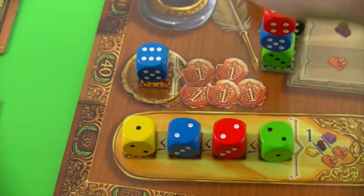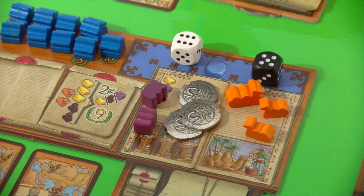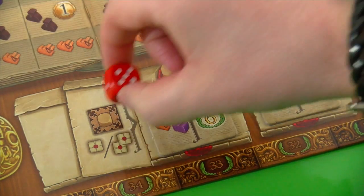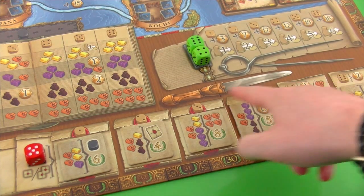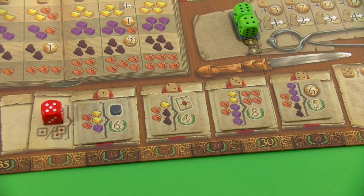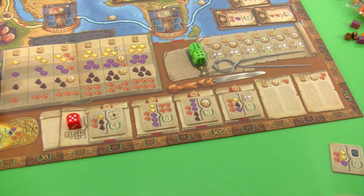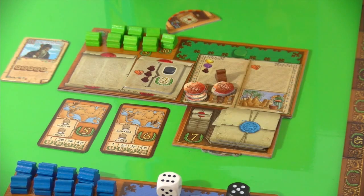Blue places a die at the bank, regardless of the number shown, immediately gaining five coins — which he'll need for his next action. Red places a die showing five on the contract row, allowing him to choose one or two contracts at level five or lower. He picks a level-five contract offering an additional coin or camel, plus a second contract, moving all remaining contracts to the left. He takes an extra camel as his bonus.